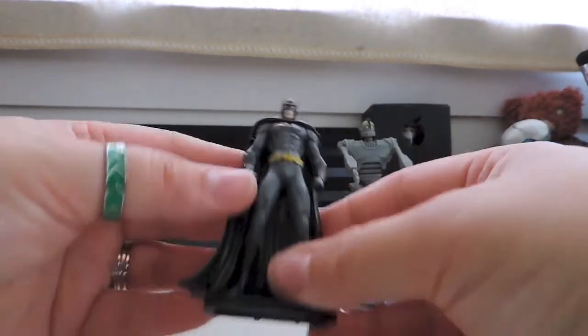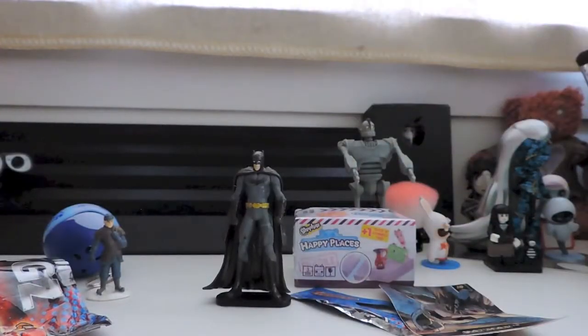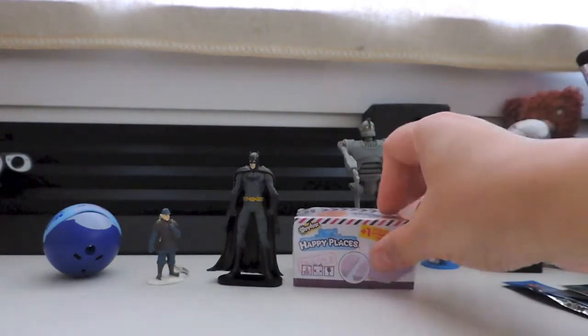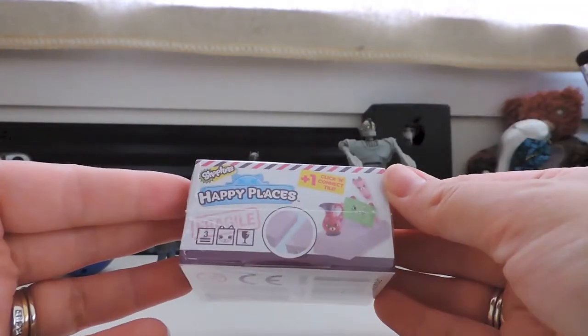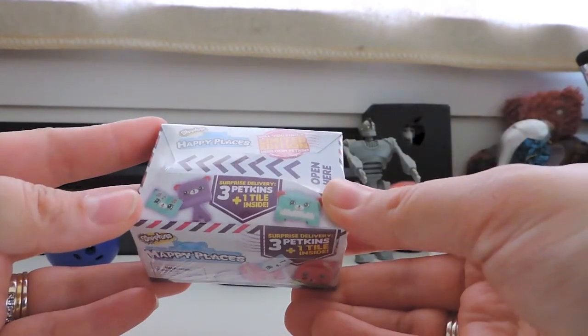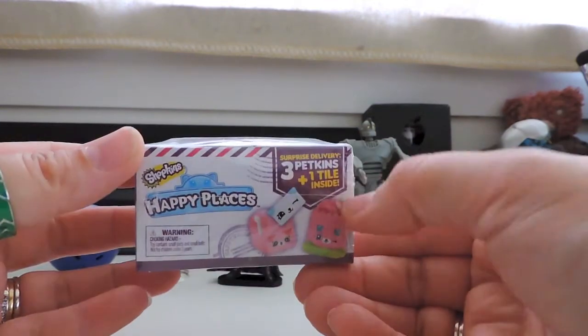Very cool — and a little stand. There we go, three down, one to go. Now the Shopkins Happy Places — this is so cute! The surprise delivery blind boxes, you get three Petkins and a tile inside.